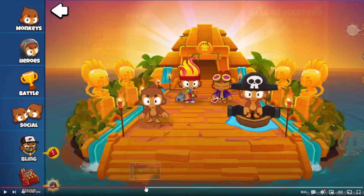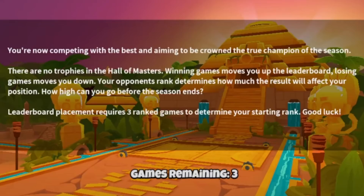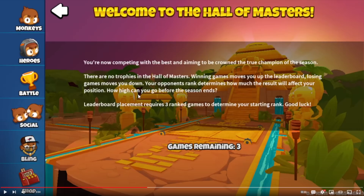Going back to this page, the Hall of Masters activates at 100 trophies, switching to skill-based matchmaking instead of the additive trophy system. You're now competing with the best and aiming to be crowned the true champion of the season. There are no trophies in the Hall of Masters — winning games moves you up the leaderboard, losing moves you down, and your opponent's rank determines how much the result affects your position. Leaderboard placement requires 3 ranked games to determine your starting rank — 3 is a very small sample size, but if you play enough you'll eventually reach your true ranking. This definitely beats the prestige leaderboards in Battles 1, which were mostly based on how much you played rather than skill.